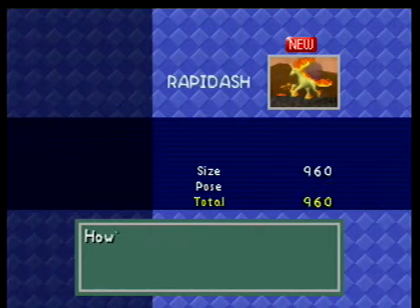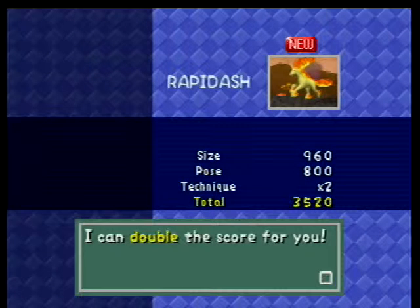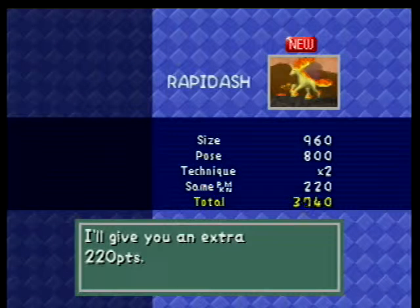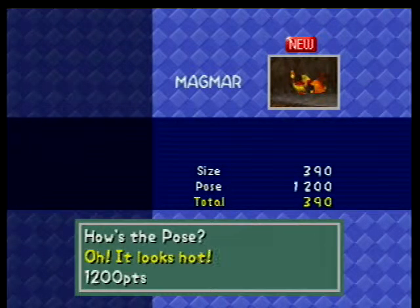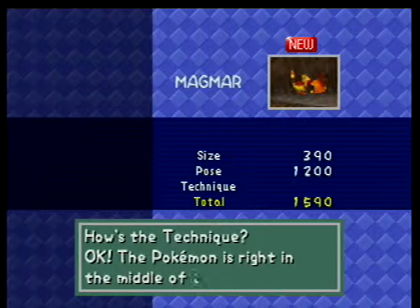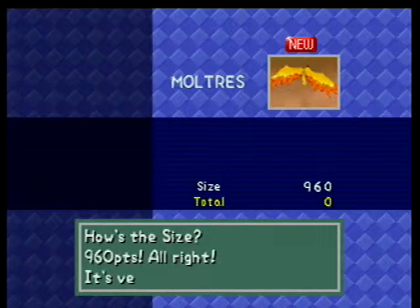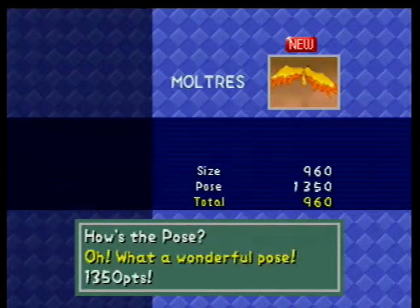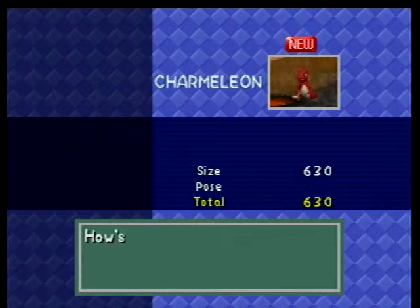Rapidash — 60 for the size, 800 for the pose. Double for being in the middle. Extra for more Pokemon. Got Magmar — looks hot for the pose. Technique. Pokemon right in the middle. Great. Was the technique the move? Because he's totally doing a Flamethrower. Just so-so. Six more Pokemon to photograph.